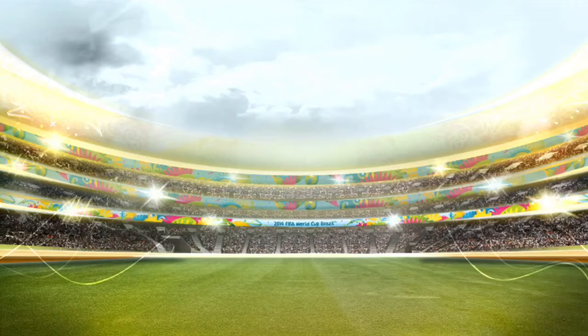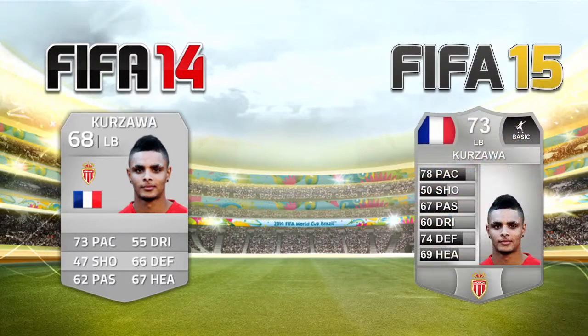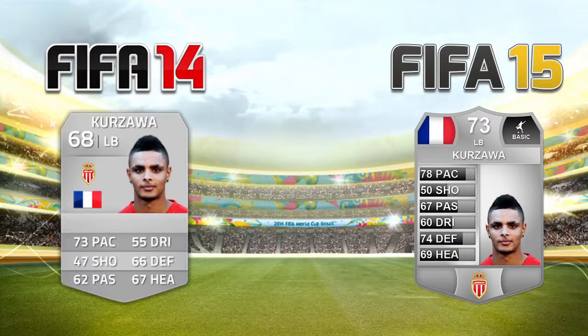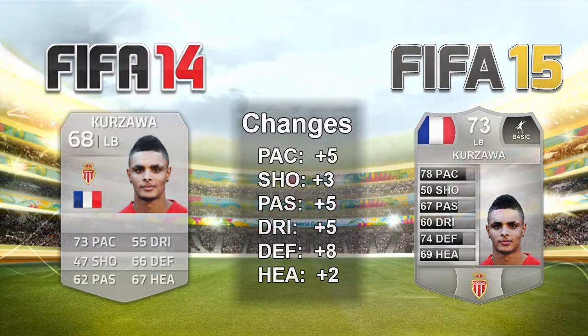That just leaves one more massive upgrade for Monaco. Subasic went up plus 4, and this guy is going to beat even that. It's Kurzawa — I think that's how you pronounce his name — a French left-back playing for Monaco. He's 68 rated in FIFA 14, and I think he's going to go up at least 5 to 73 in FIFA 15. He has a 74 rated Team of the Season card, with plus 5 pace, plus 3 shooting, plus 5 passing and dribbling, plus 8 defending, and plus 2 heading — he might even deserve a 74. Either way he is going to be a huge upgrade and an awesome left-back option.